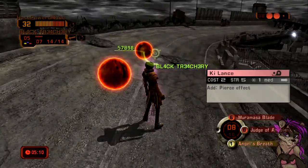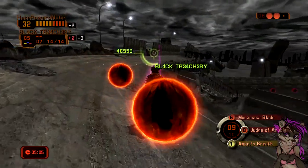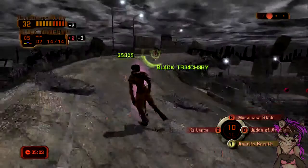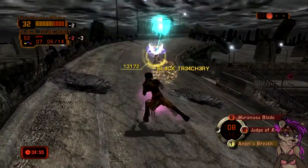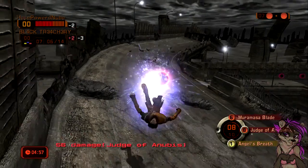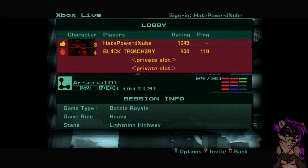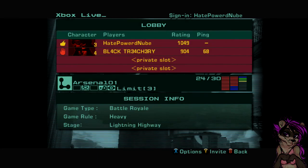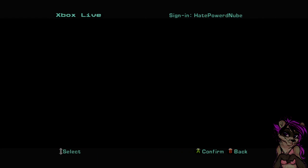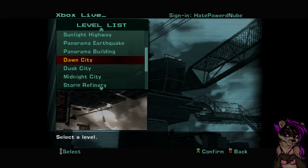I'm gonna risk something. I have a literal game ender - Judge of Anubis. If he hits me enough, I could just wipe him. I could do that right now, actually. He just used Judge of Anubis on me, so technically that would have been a draw had it hit me in time. But since he sucks - I'm gonna change the level, throw him off. I'm gonna change it to my favorite place.